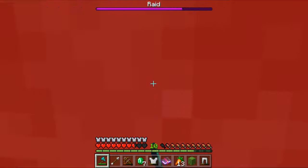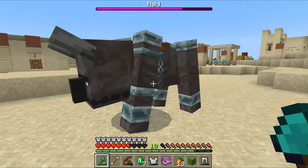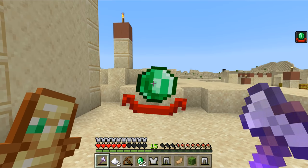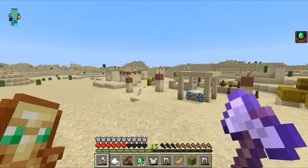Watch out for those ravagers — they have 50 hearts of health, so they'll take quite some time to wear down. If you do manage to defend the village against the raid, you will get another new effect called the Village Hero effect. This effect gives you discounts on trades.